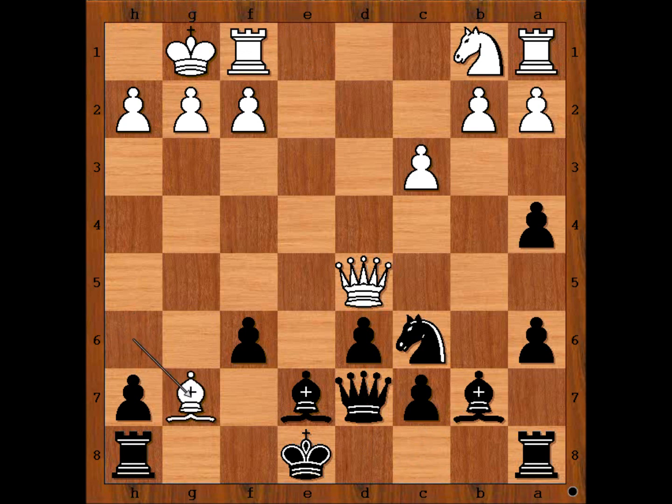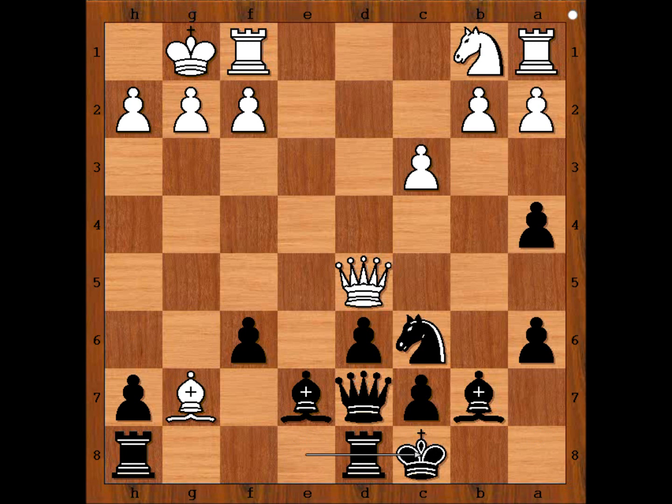What is the best square for the rook? What would you do if you had the black pieces? For the purpose of our exercise, let's call this the critical position of the game. Please pause the video and find the best move for black. Did you pause? What did you find? Capablanca castled queenside — a very cool move, and the best one.